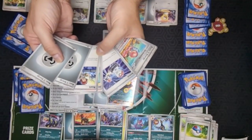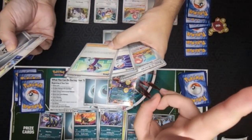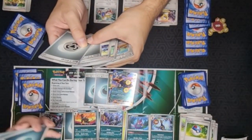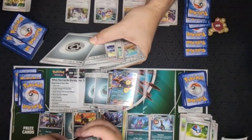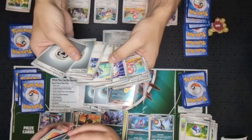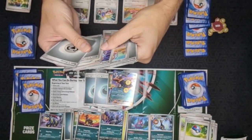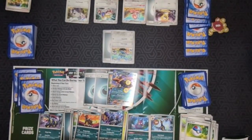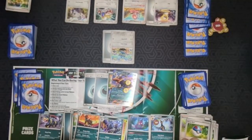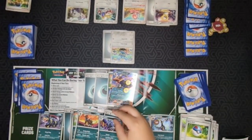I didn't get the card I wanted - just some supporter and trainer cards. You could use Jock which searches for two evolutions, so I could get an evolution next turn. But I already used my supporter card - only one per turn. I can use item cards still, like Switch, but I already attacked so my turn is over.